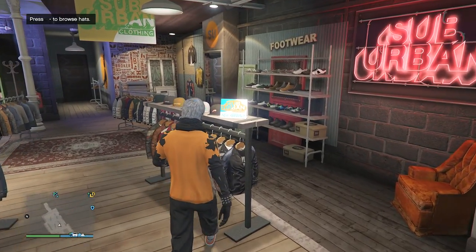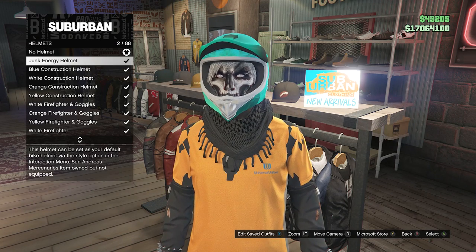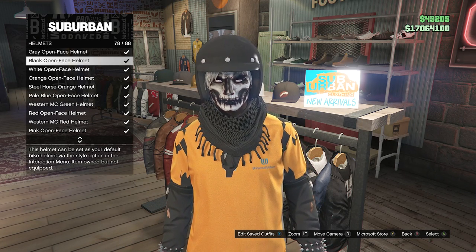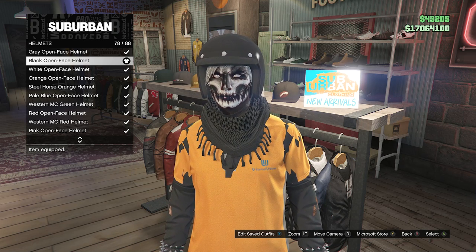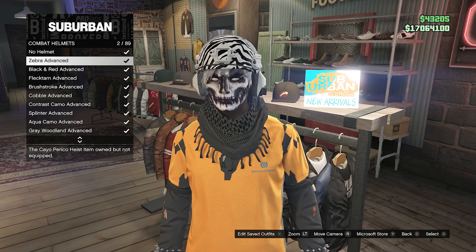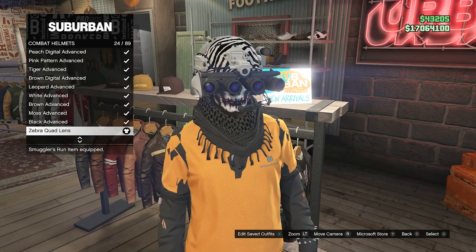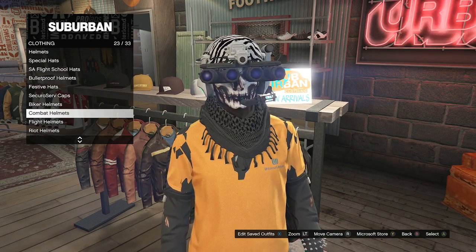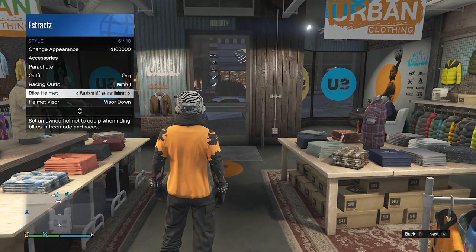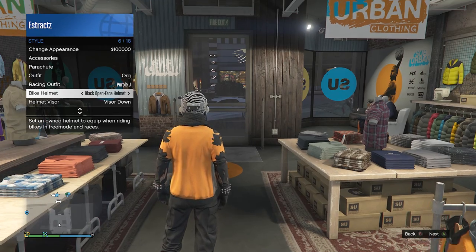After you restart your game, go back inside the clothing store, scroll down to Helmets on slot 16, and look for the Black Open Face Helmet on slot 78. After you buy it, back out of Helmets, go to Combat Helmets on slot 23, and look for the Zebra Quad Lens on slot 24. After you equip the Zebra Quad Lens, back out of hats, pull up your interaction menu, go to Style, scroll down to Bike Helmet, and set it to the Black Open Face Helmet.